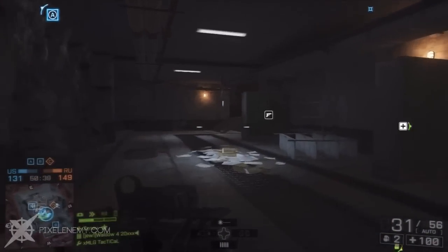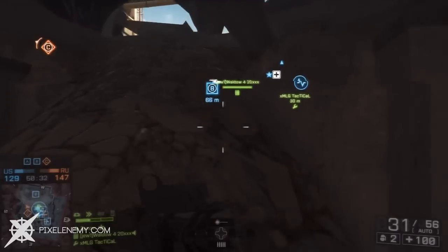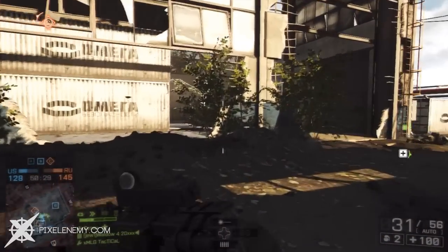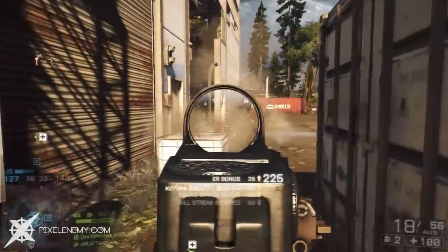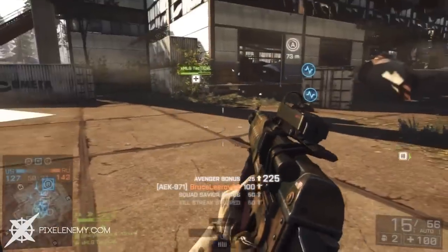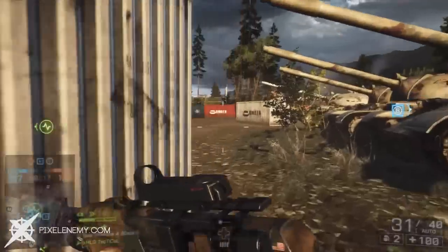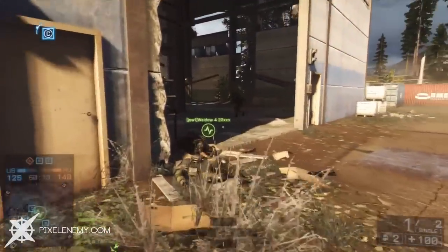Now if your magazine is completely empty when reloading, it will take you 3.6 seconds to reload, but if you do have a few bullets left in the magazine, it will take only 2.3 seconds. You can almost compare the longer reload time to a light machine gun — a lot of them take 4 to 5 seconds to reload the huge box magazine. In order to combat this very long reloading time, I suggest reloading after each kill you get, to make sure you aren't putting yourself at a massive disadvantage if you run out of ammo in the clip during a firefight.